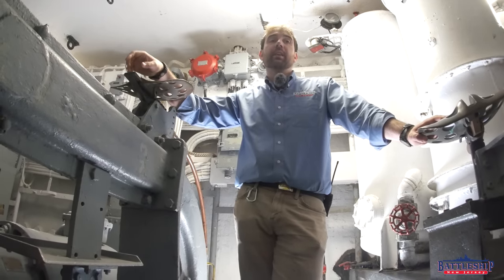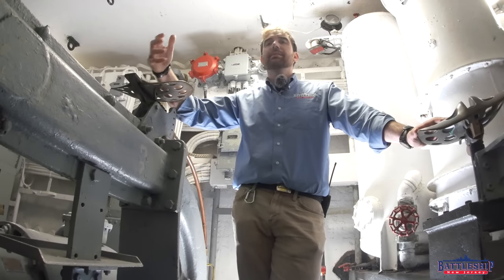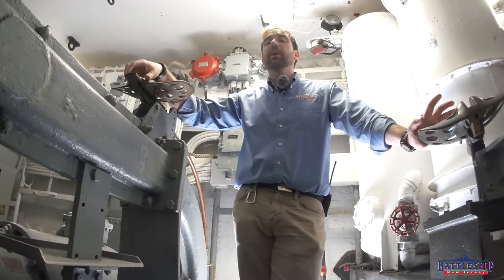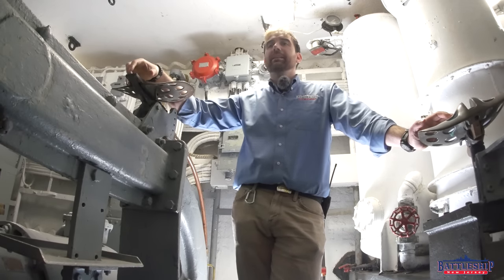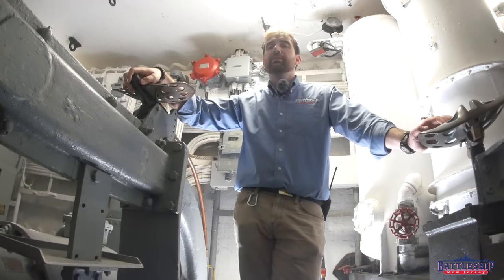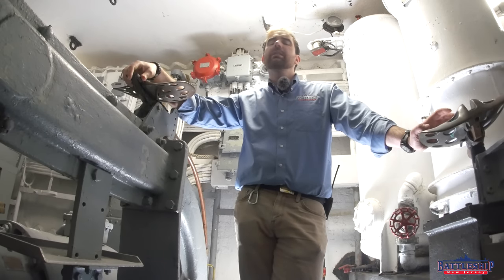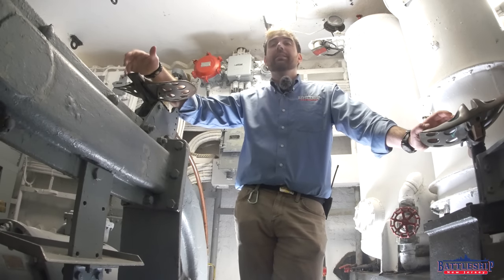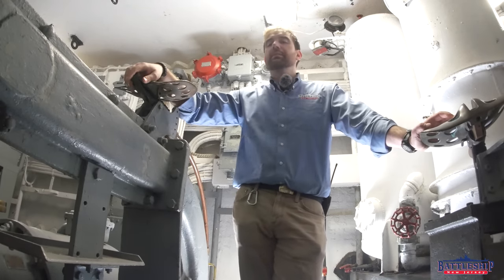Turret one lost its range finder because it's mounted the lowest of all and furthest forward — as the ship takes water over the bow, a lot of that water was getting into the ends of the range finder and entering the turret through there. Obviously all the electrical equipment, hydraulic equipment, and explosives used in turrets don't react well to salt water. So the Navy said get that out. It was also a slightly different type than the other two range finders, so removing it simplified logistics — now there's only one sort still in the inventory.